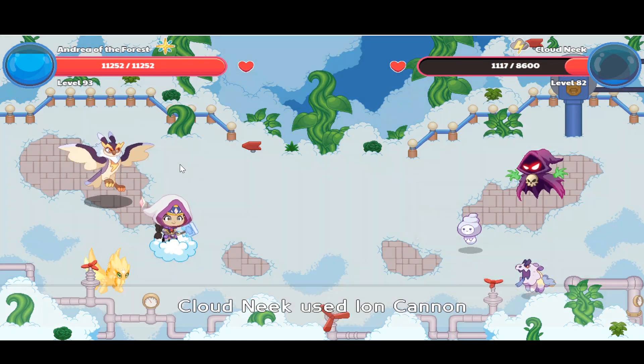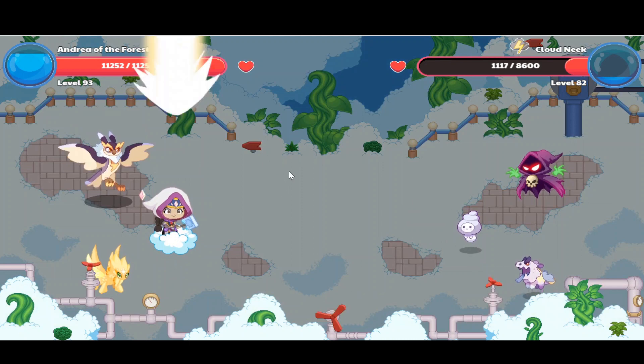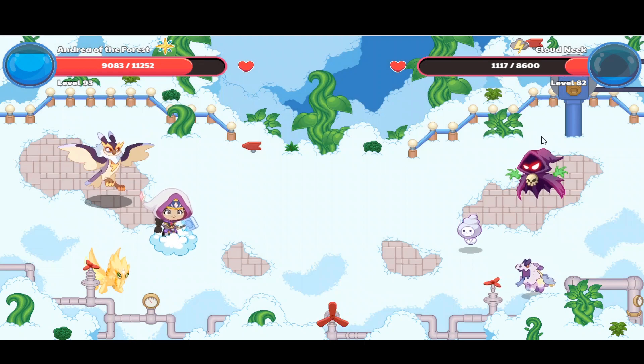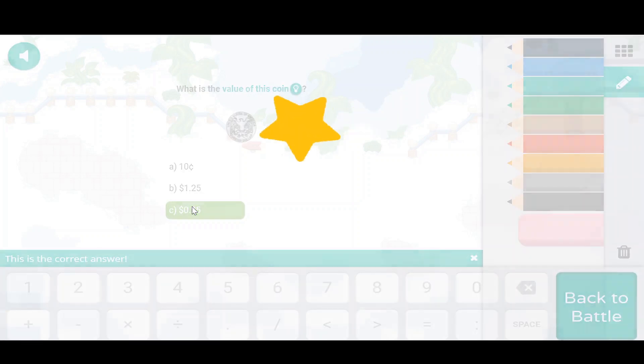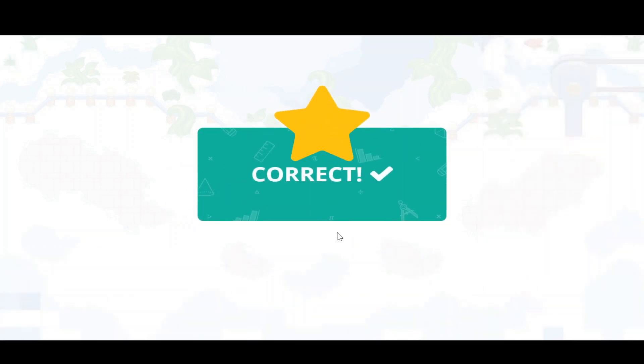Now is the chance to use Supernova. The benefit is that I can attack the cloud neek, and I can also attack the cloaker and the hob. Actually, I don't want to.